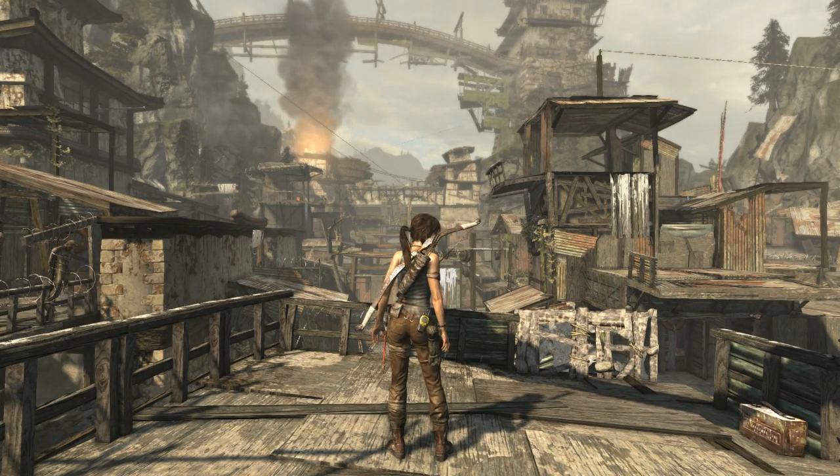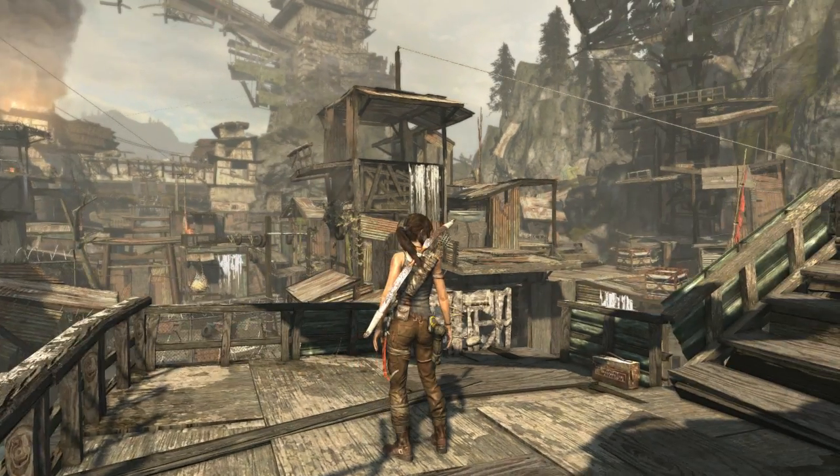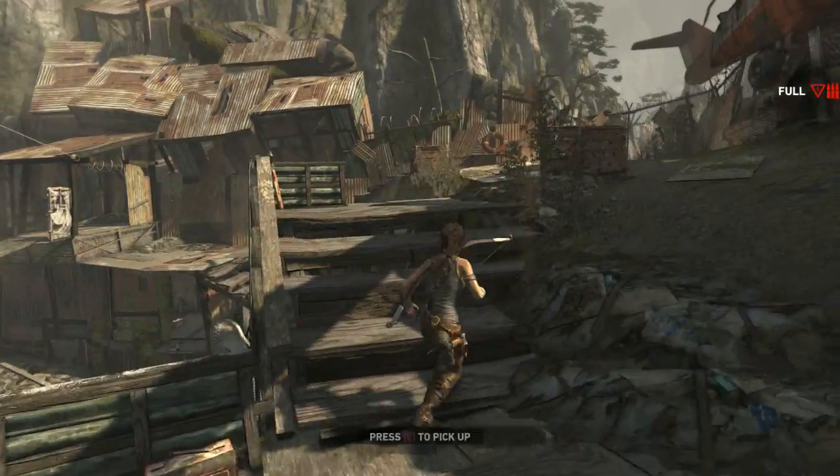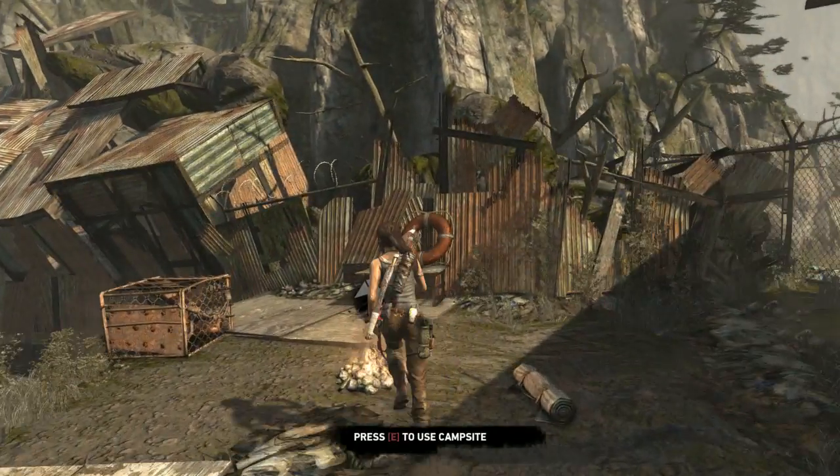Hey everyone, Nate here, Yarnball Gaming. Today we are back with more Tomb Raider. Since we've got ourselves a new weapon — aka the Fire Bow — we can now go Rambo on our enemies, so I'd say it's time we do a little upgrading.